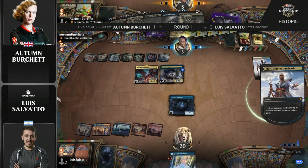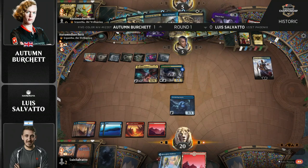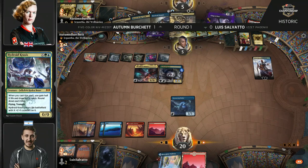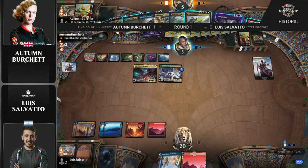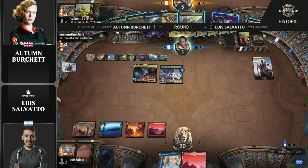It looks like it's going to be Hydra Crisis here. Is there any way that Salvato can get through a 6/6 and a 5/5 flyer in the turn? I don't think so — I think that's the game. Autumn Burchett on the verge of death, but that's probably what happens a lot with this deck because of the mana. And here we see Vanishing Verse finally finding a target. The Entity's gone, and now we're going to see a quick two-turn clock with a hard counter in hand and eleven power in the air.